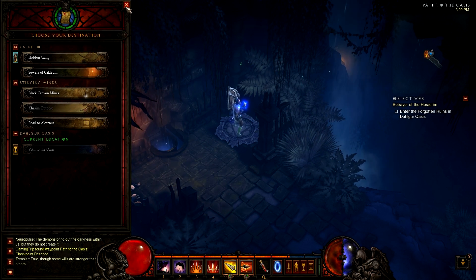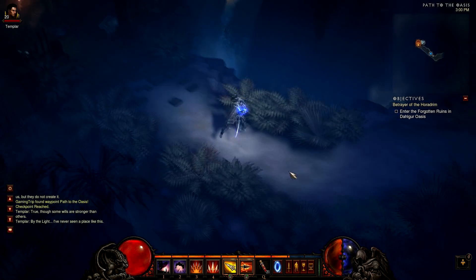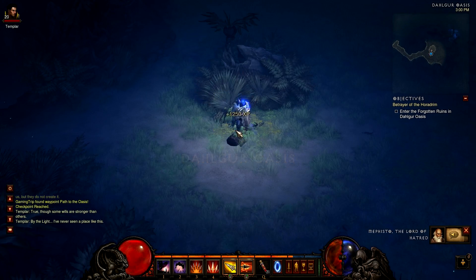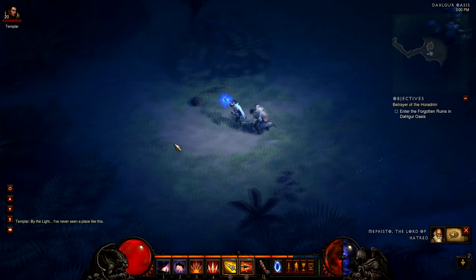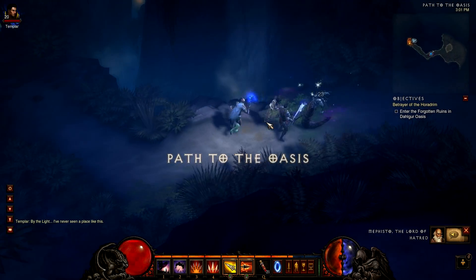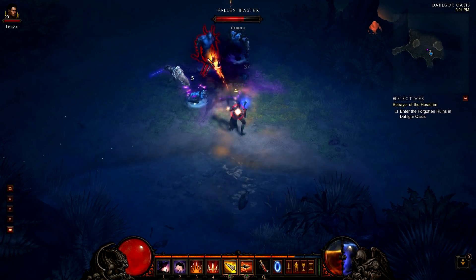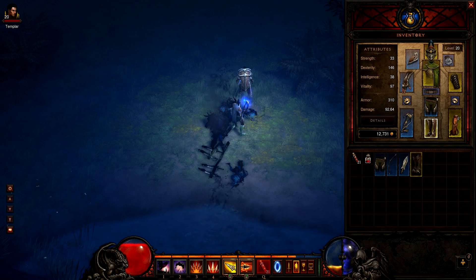Getting the waypoint — looks like it's activated. My objective is to enter the Forgotten Ruins in the Dalgur Oasis. There's another book about Mephisto: his demonic essence oozed upwards and corrupted the cycle. Already getting attacked by mobs before I can finish reading. New mob types — fallen masters picking up white items.